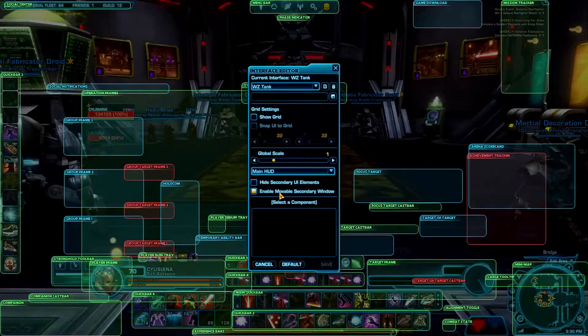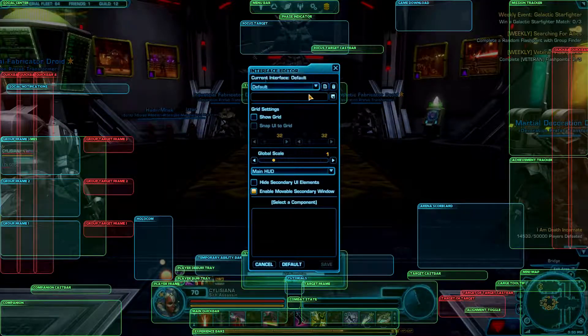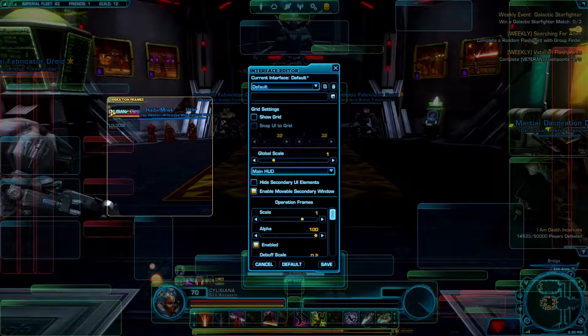So usually when you start the game, your interface should be something like this — yep, default. And in default, you don't have much information in the operation frames.